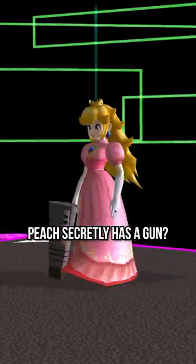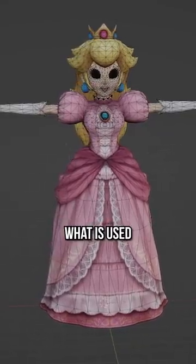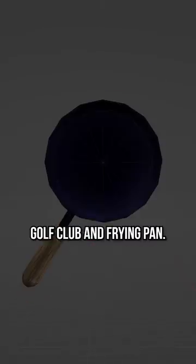Did you know Princess Peach secretly has a gun? In Super Smash Bros. Melee, if you dive into Peach's files, you can see what is used for every part of her. And this includes the items for her forward smash: tennis racket, golf club, and frying pan.